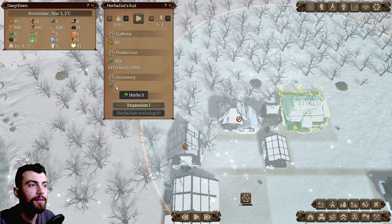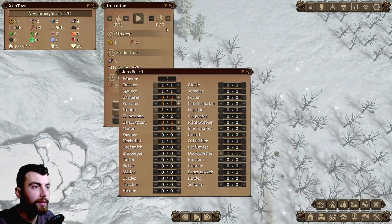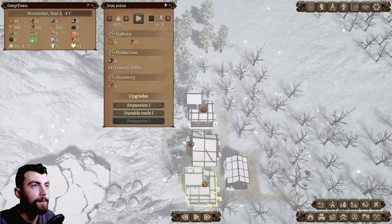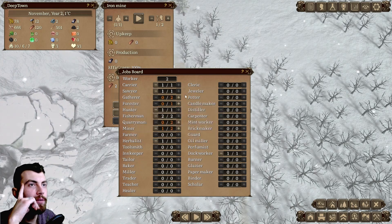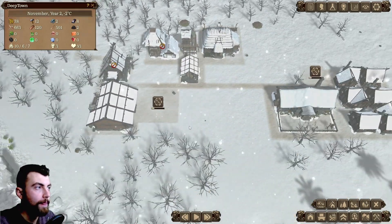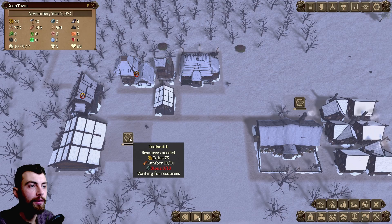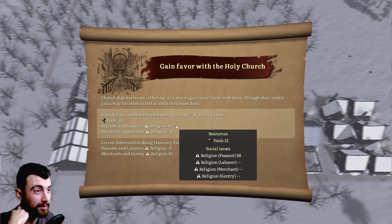We do have a herbalist. Let's speed things up a bit — actually no, because we do need iron. We need one iron miner. We don't have any gatherers, we don't have any quarrymen. Before we finish this toolsmith, it looks like we're going to need some stone, which we'll get after winter since we don't have workers.